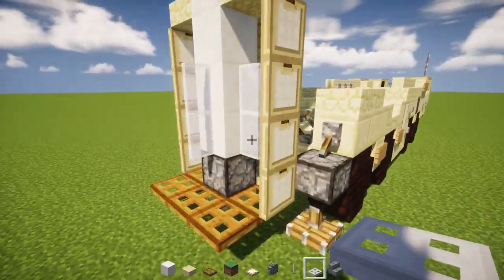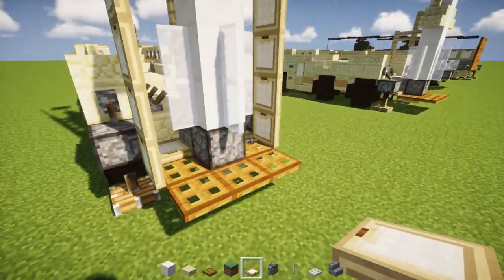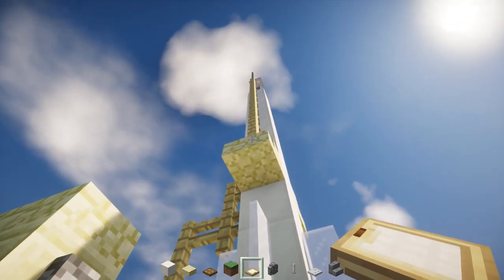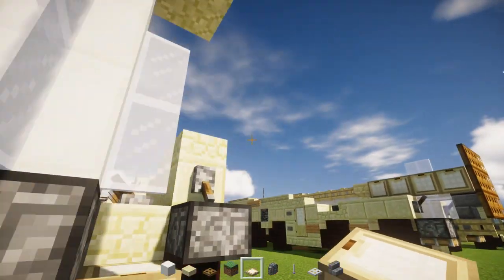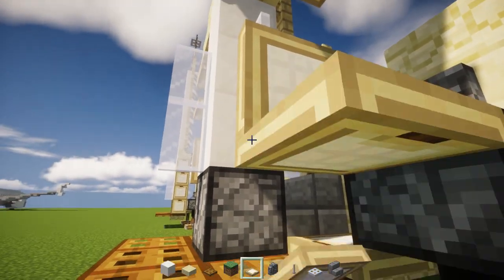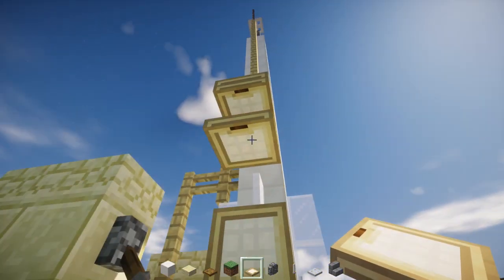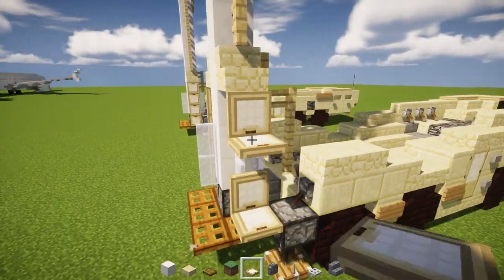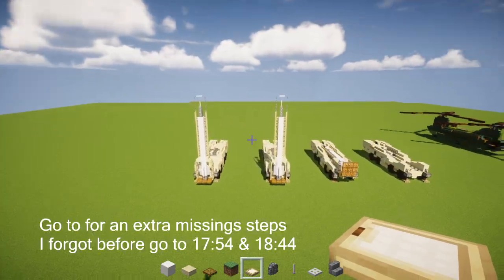And then let's add in these sidewalls down below. And then we're pretty much done. Just place a bunch of birch wooden trap doors on the sides, and we want to make them all like folded up, so just close them all up. We don't need that one at the top. Alright, cool — so we got the launcher variant.